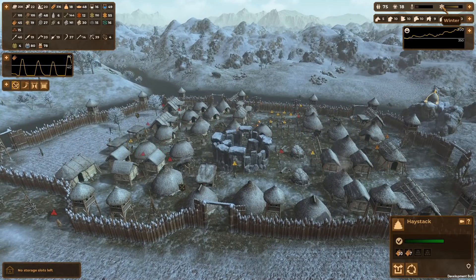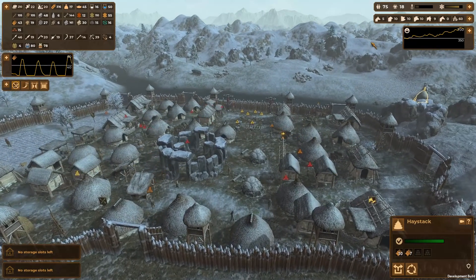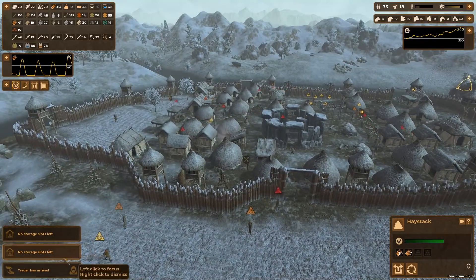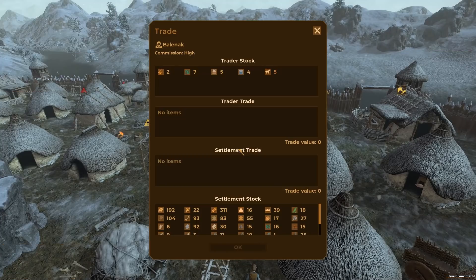It's going down pretty quick but we're almost through the winter. We're up to 18 knowledge. A trader has arrived - let's go and try and get rid of some stuff.